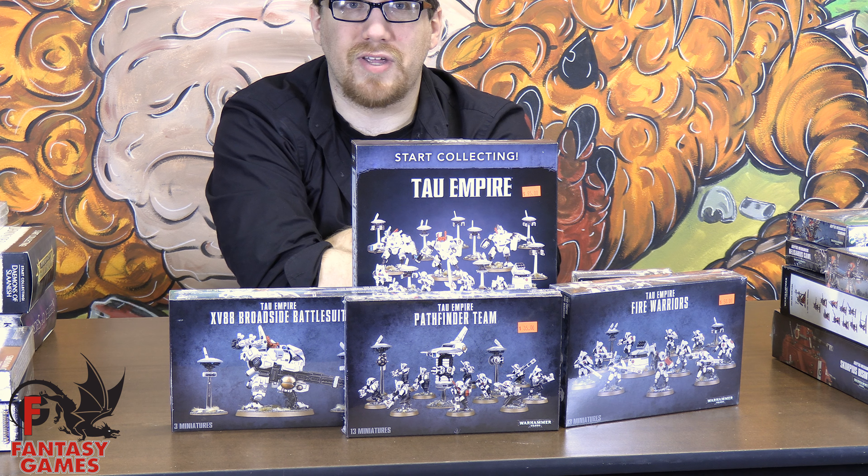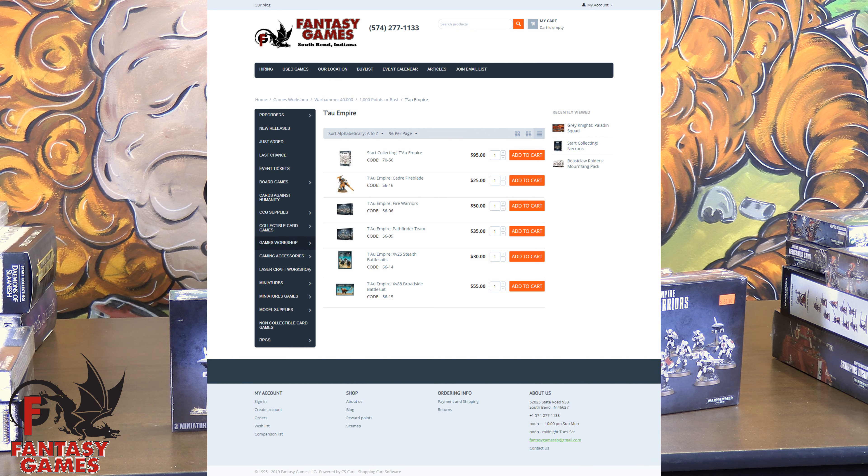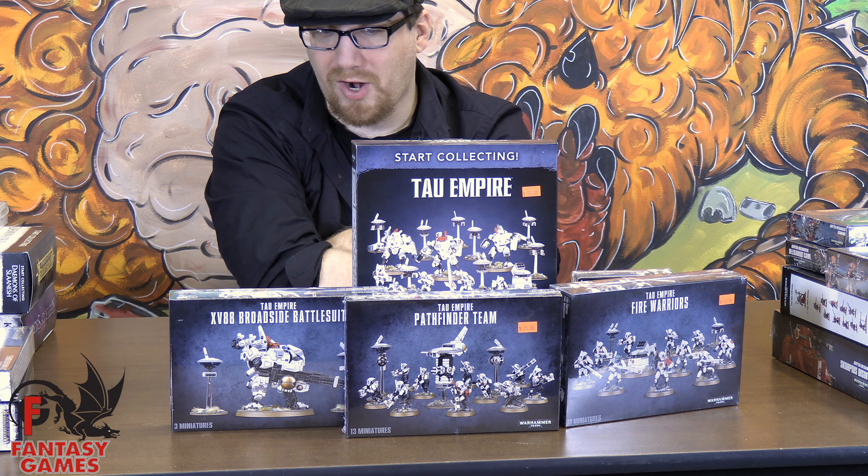The final piece of our puzzle is the broadside battle suit, which I have elected to kit out with smart missiles, seeker missiles, a shield generator, and two high-yield missile pods. These will give you the most amount of shots possible for your money. And while the rail rifle is cool, it's just not quite what it used to be in 7th edition and editions prior. You could do a whole heck of a lot worse than a whole lot of missiles flying at something.